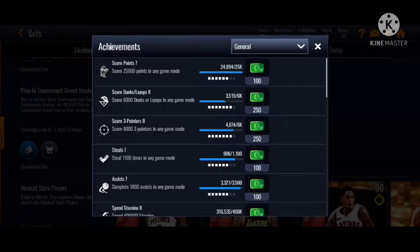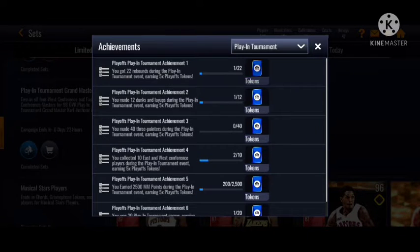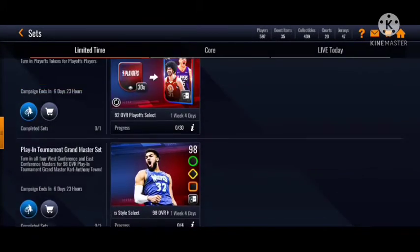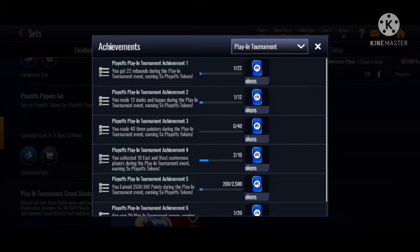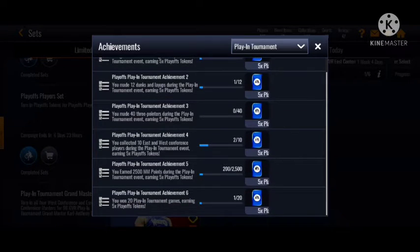Let's go to the achievements. All these do give you five playoff tokens. If you complete all these achievements, you will get one of the 92 selects that will help you unlock the other side or get the master faster. These events are only completion one time. You need to get 22 rebounds, 12 dunks, 4 three-pointers, collect 10 of the players from the play-in, earn 2,500 Muffin Master Emblems, and play 20 playoff tournament games.